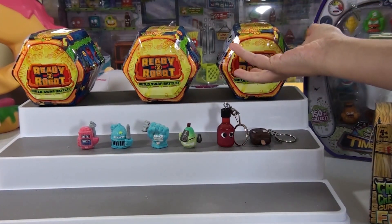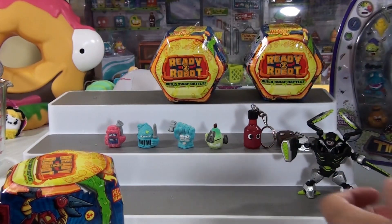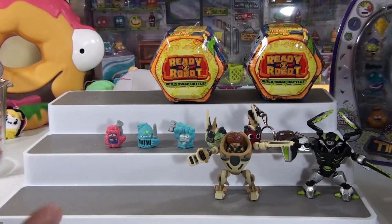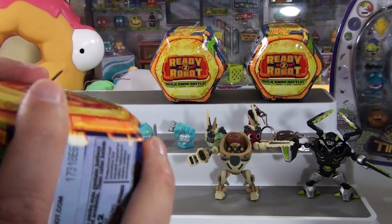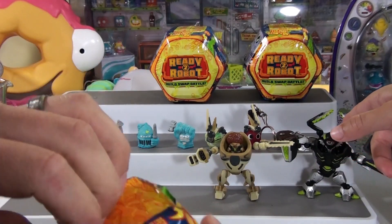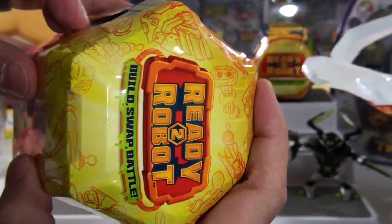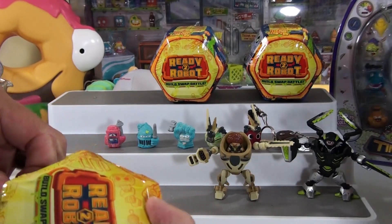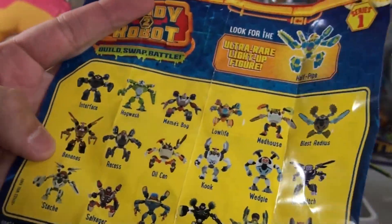Now it's time — we're Ready to Robot! This is what we've already got. We got that guy, and then we got Stash. We'll let Brooklyn take a look at these robots — this is the first time she's opening them with us, so she's not seen them before. She can look at the names and see which one she hopes we get.